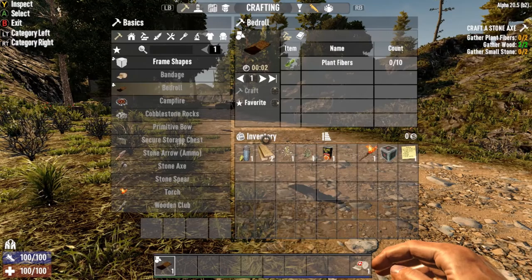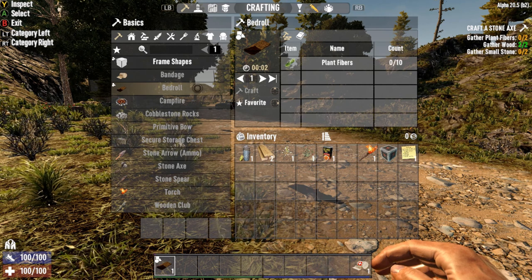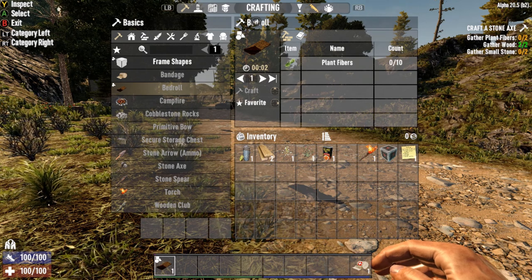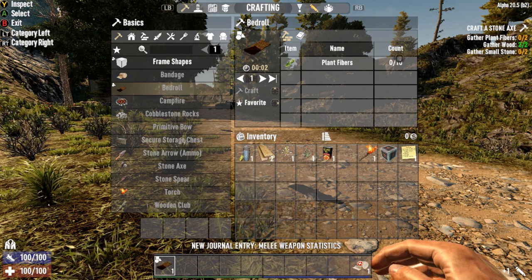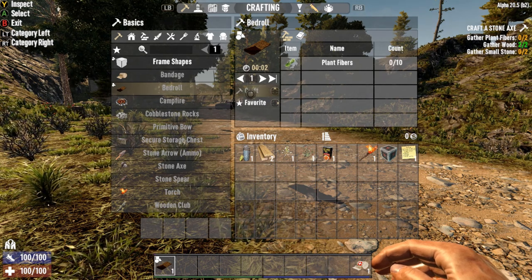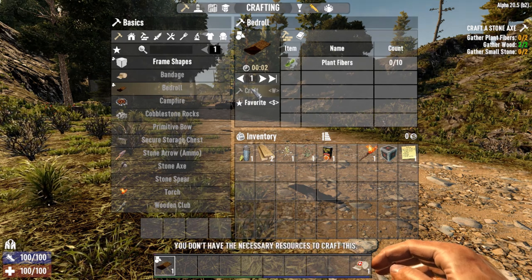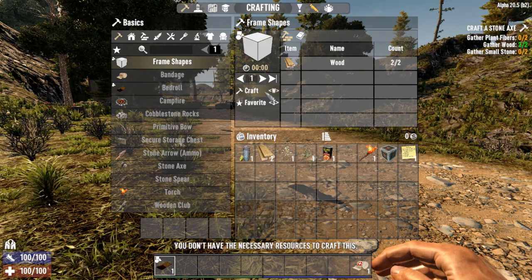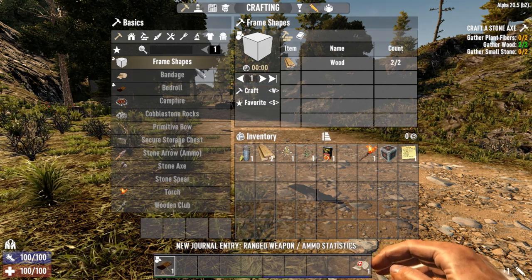One thing I forgot to mention: when you go into your inventory and want to craft something like the bedroll, in the middle box it shows you what you're trying to craft — an icon, what it takes to build it, and whether you have the correct count. Right now I have zero of ten — I need ten plant fibers to craft that. Up on the D-pad is your quick crafting; W on the mouse or keyboard is how you quick craft. I would highly recommend getting used to quick crafting because it's just going to help you a lot faster.